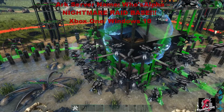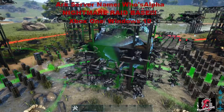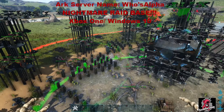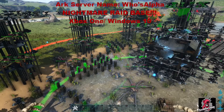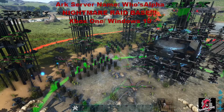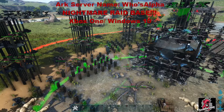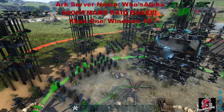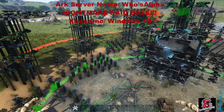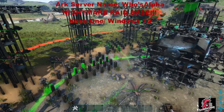48 hours for a chance to double the loot. There are tribes that are going to be wanting people to help them, so by all means come take this out. If you want to join the server, you see the name on screen. You've got to be on Xbox One or Windows 10, go to unofficial PC sessions, select all modes, and type in 'Who's Alpha' - one word, no spaces: W-H-O apostrophe-S A-L-P-H-A - and you will see all 11 of our clustered maps pop up.